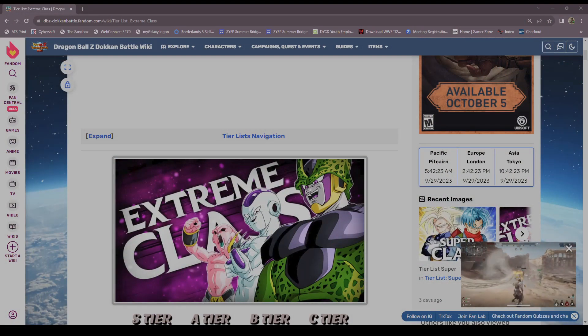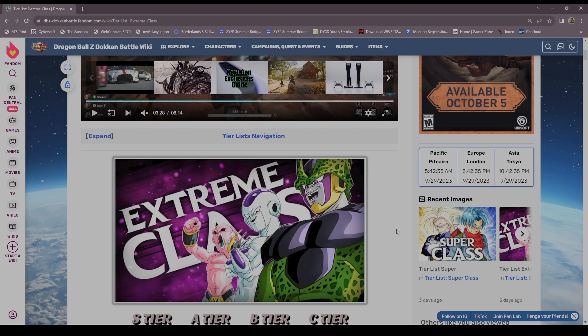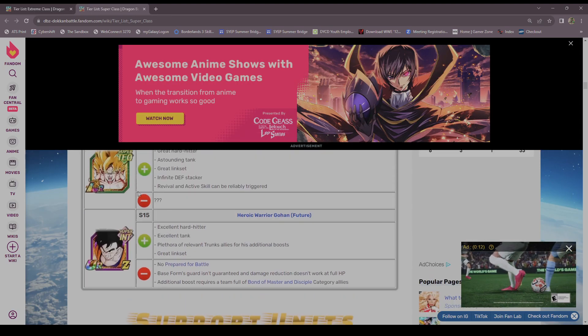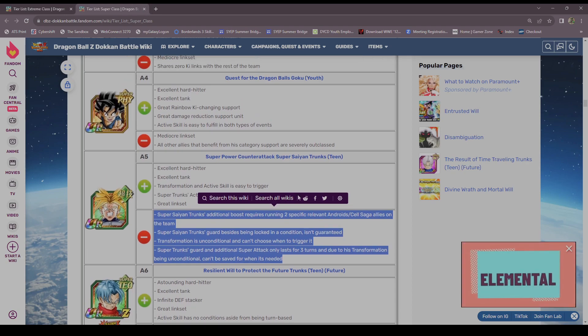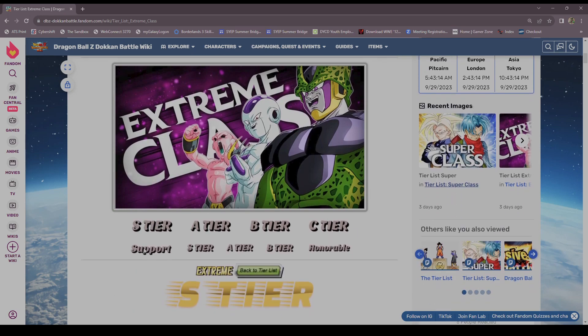Happy Friday guys, or whenever you decide to watch this video. We are back with yet another Dokkan video, and this is just gonna be a counterpart to the superclass tier list I did yesterday. We're going to look at the extreme class tier list. The tier categories are S, A, B, C, and support — and support doesn't necessarily mean a support unit; it can be a banner unit or a free-to-play LR.